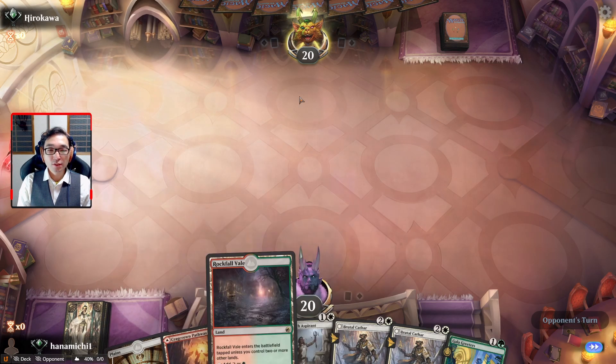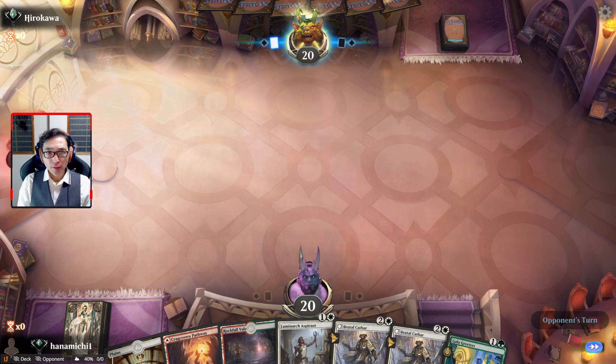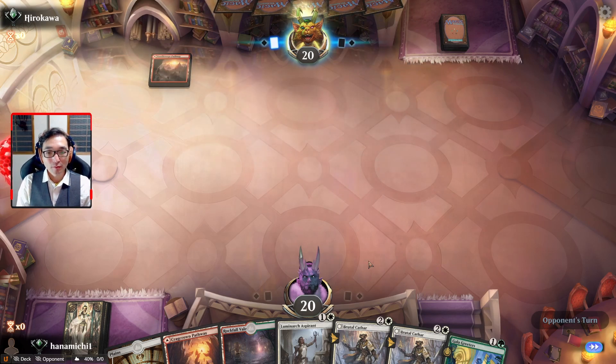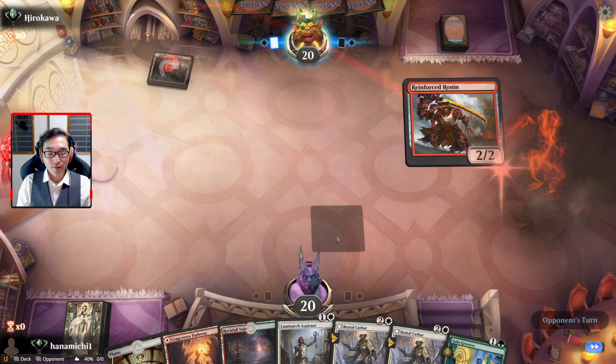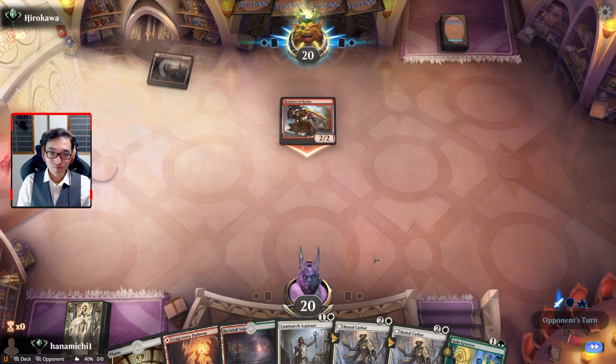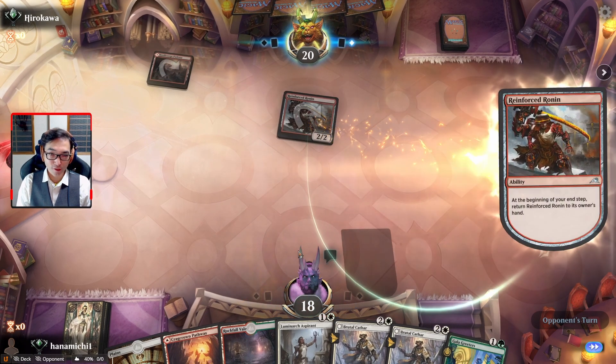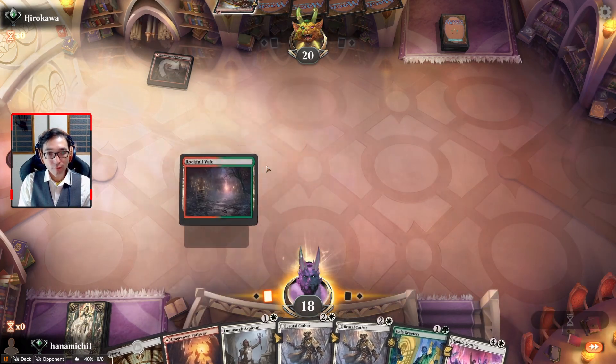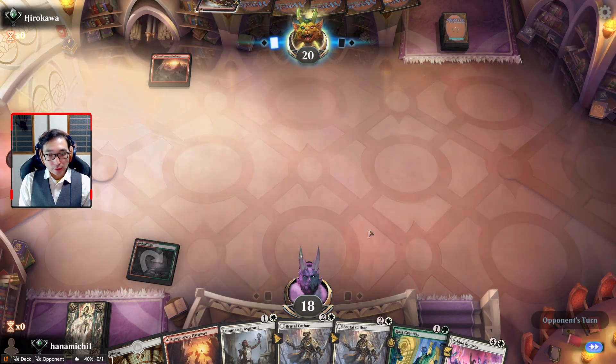He has the little cat guy as his avatar - I should try and get my hands on that avatar for this deck. I hope it's not another Anvil deck. I'm going to play my Gala Greeters and see if they'll survive, or we can play Luminarch first. They're playing Boros.